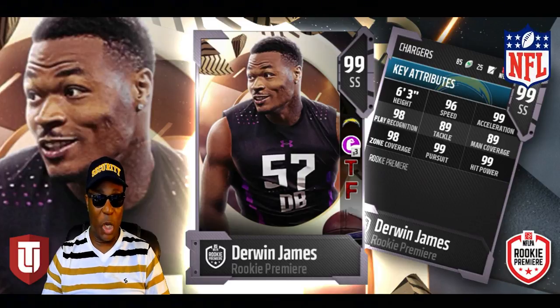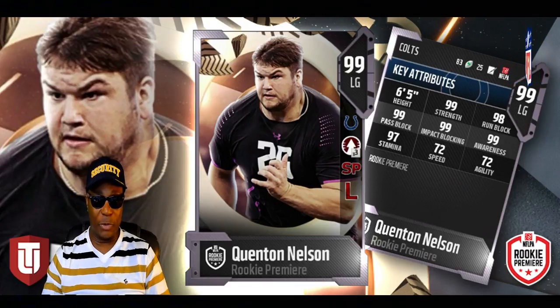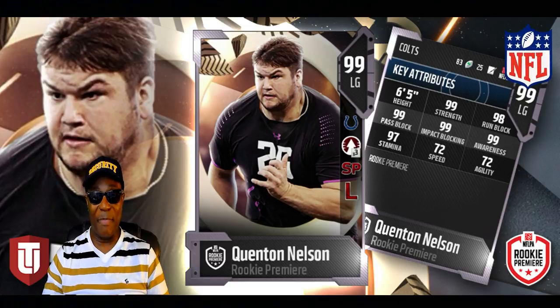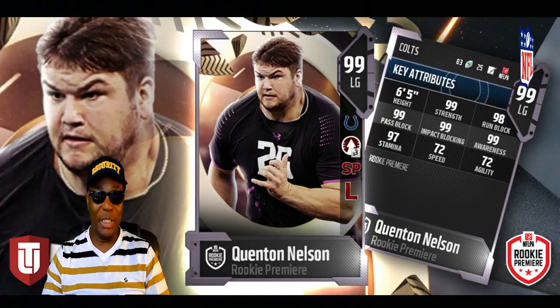Next player — let's talk about Quentin Nelson of the Indianapolis Colts, left guard. As you can see, he's 99 overall. His run block is 98, strength is 99, and pass block is 99. Definitely elite, guys. This is the kind of player you're gonna be playing in MUT once you unlock him in Madden 18 and he releases in Madden 19.